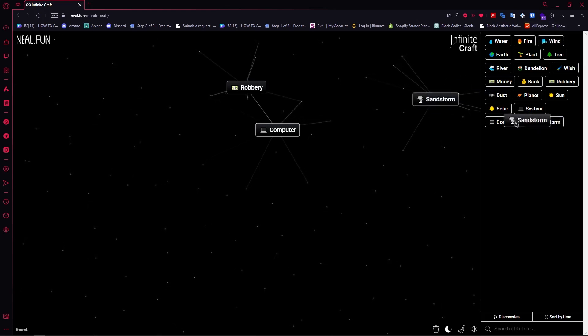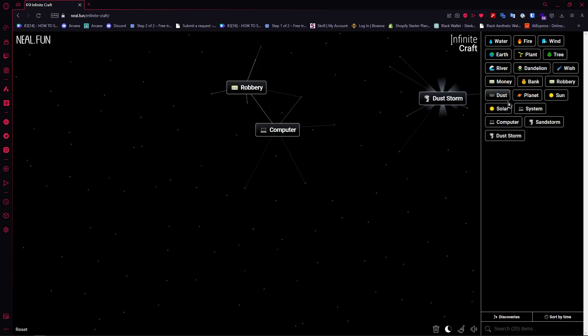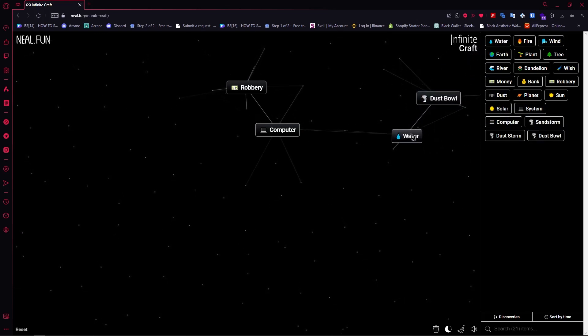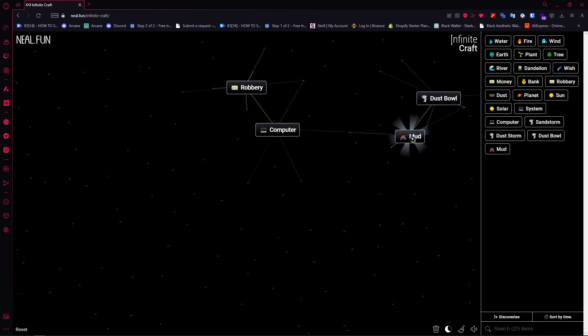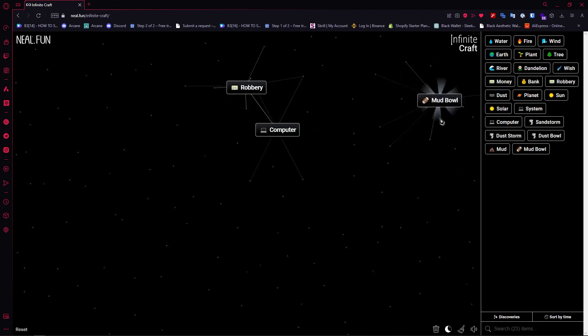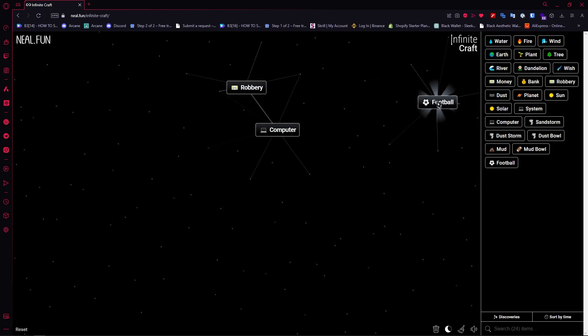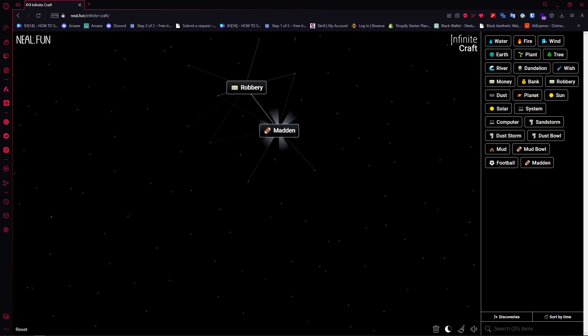Add another Sandstorm to create Dust Sandstorm, then add another Sandstorm to create Dust Bowl. Then combine Water and Dust to create Mud, and combine that with Dust Bowl to get Mud Bowl.